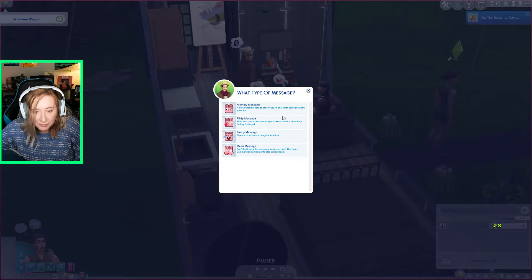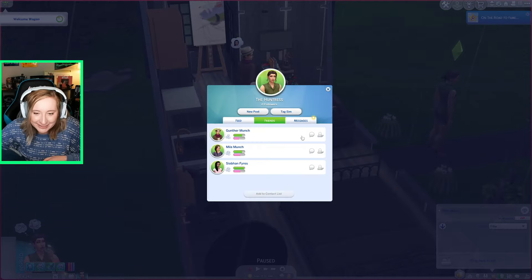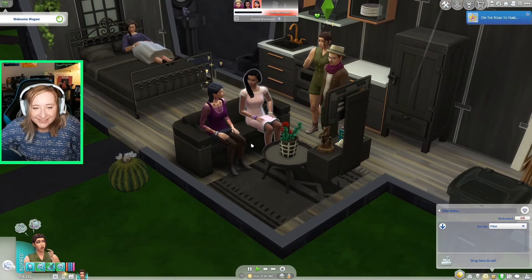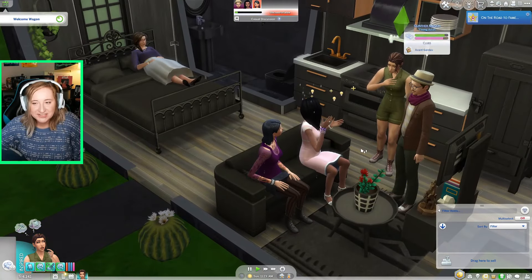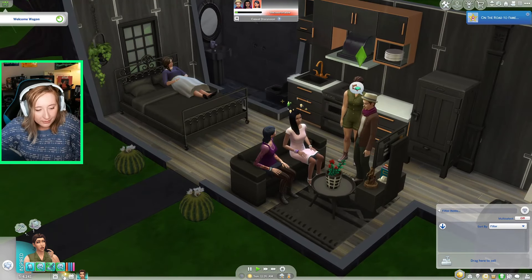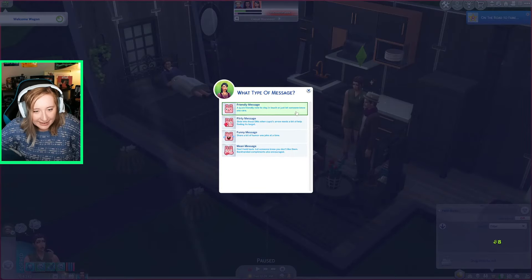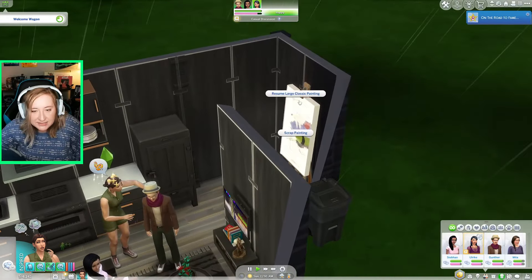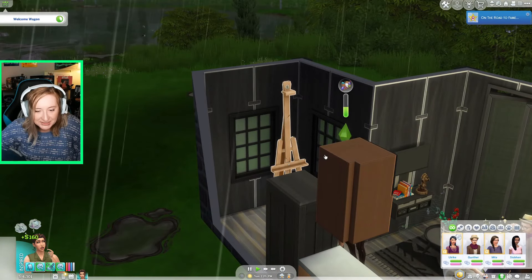I've got to marry five people. Non-committal is the funniest trait to get when I'm doing this — I'm very committed to getting married to five sims and then killing them. I meet Alrica and give her a friendly introduction too. Everyone's falling for this lady I just met 30 seconds ago — crazier things have happened. Now everybody can go home while I work on paintings to afford the rocket ship.